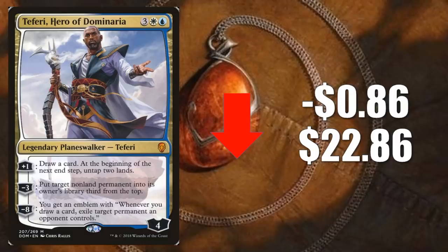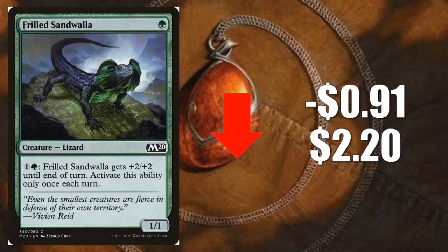Frilled Sandwalla goes down 91 cents to $2.20. This is one of those Core Set 2020 cards that you cannot find in booster packs. You can get one copy of this in the green welcome deck, which is the deck they give out to new players at game stores for free. Because not a lot of people are breaking those up to sell them for parts online, a few people are taking advantage of that and putting these up at high prices. Don't pay over $2 for a Frilled Sandwalla — there's my public service announcement for the week.